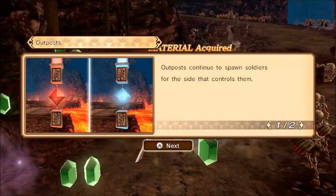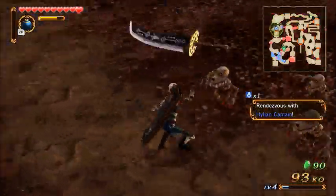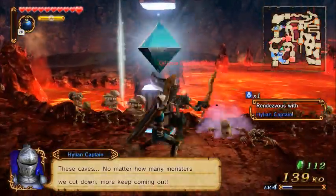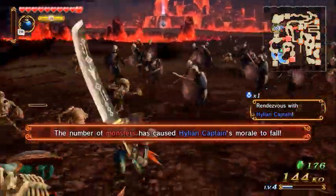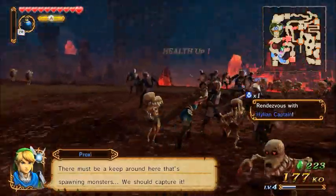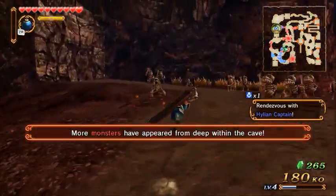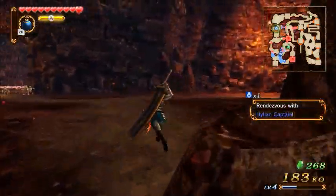Outposts continue to spawn soldiers to the side that controls them. Defeating an outpost captain captures that outpost for your forces. However, if an allied captain at an outpost is defeated, enemy forces will claim that post instead. We just captured this outpost already. Skulltulas are not too hard, actually. We've got some materials — we need those. I guess we can't head up to there. Oh, here's a bombable wall — let's bomb this wall so we can get through.